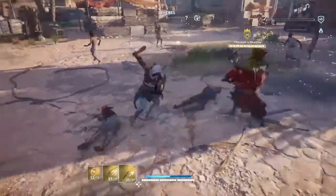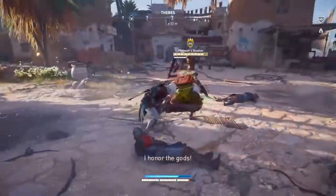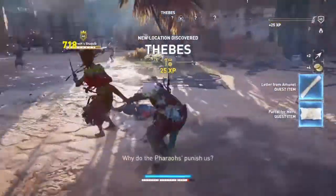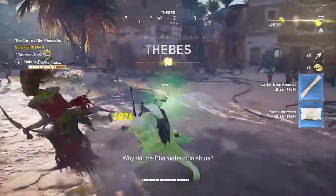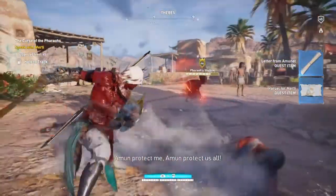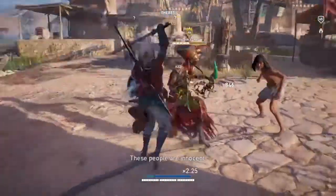Some of the backstory of this DLC, without spoiling any of the story, is that the Pharaohs have been brought back from the dead using a curse. You're unsure of the details unless you beat the game. You have to figure out what's happening and what's causing the Pharaohs to come back from the dead, haunting and murdering the innocents.